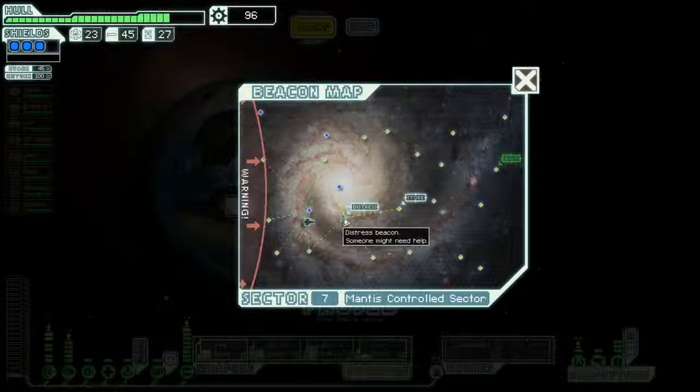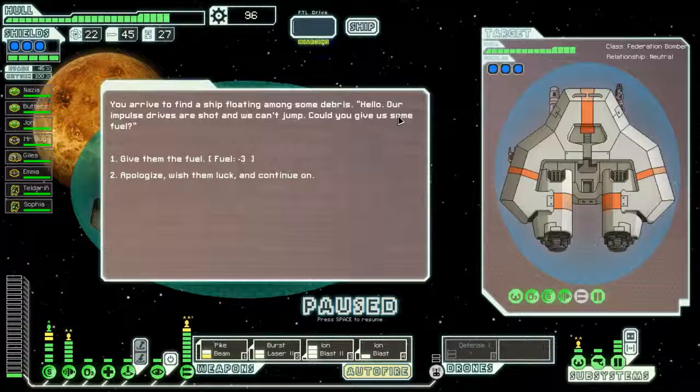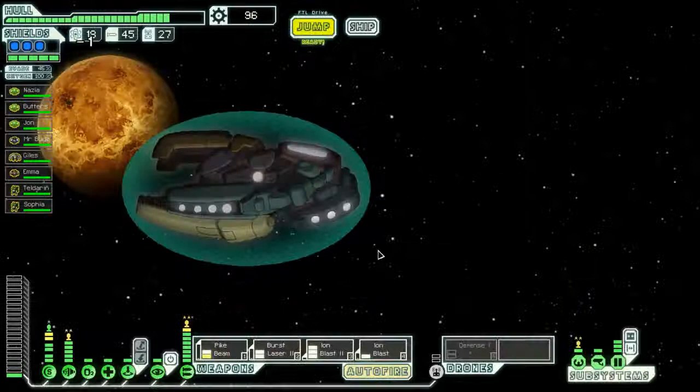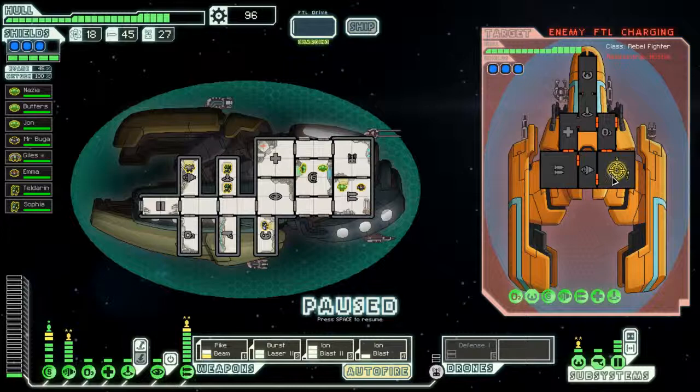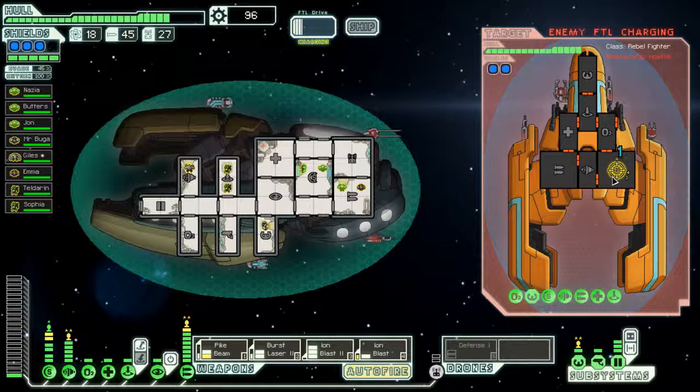Let's go ahead and just go to this distress call. When I get to that shop I'd like to give them some fuel. Ion blast — I don't need it, I can sell it. I would like to arrive at the shop with 120 scrap just in case they have a pre-igniter. Demand the surrender of their goods — yes, although the pre-igniter is not that important to be honest, because it takes my ions a minute to get through their shields anyway. I'm not going to screw around with boarding this ship either.